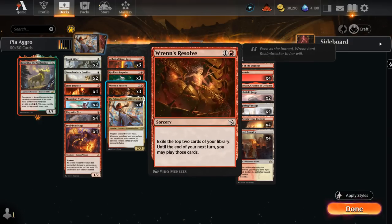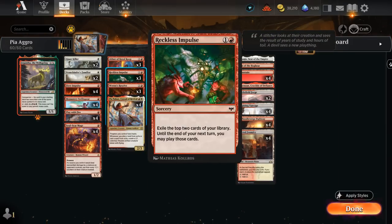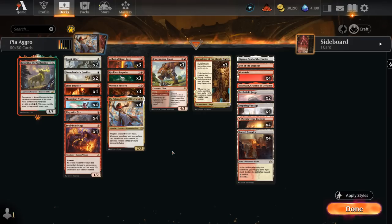We also have three copies of Ren's Resolve, which is identical to Reckless Impulse with a different name. Sometimes the correct strategy when we have Impulse and Pia in hand is to first play Reckless Impulse, potentially exile a one-drop and a land, and then on the following turn play Pia, play a land, immediately make a thopter, and still cast another one-drop to make a second thopter.